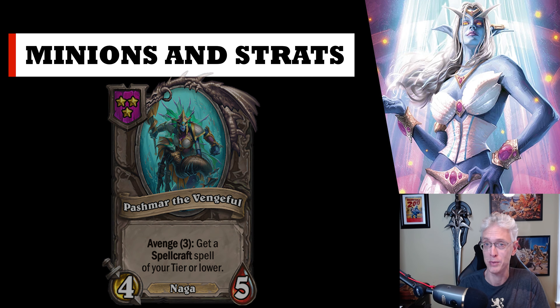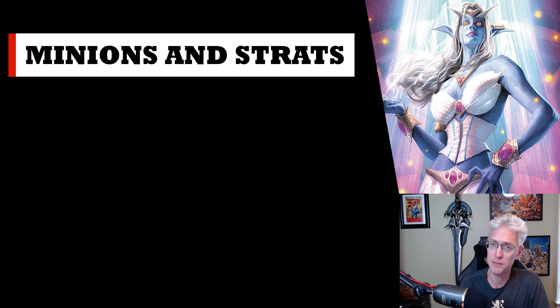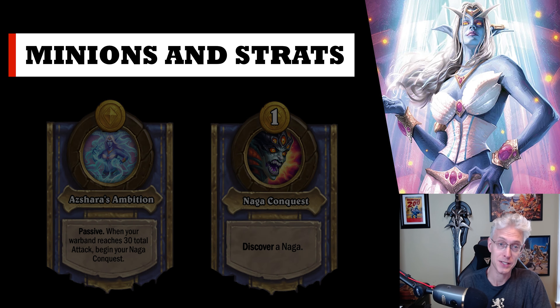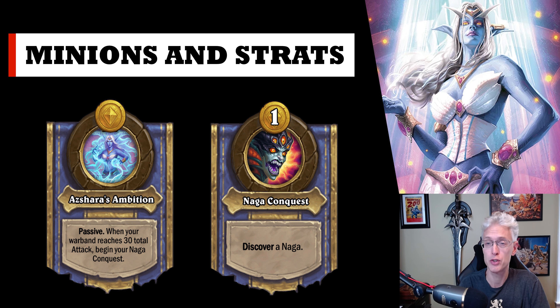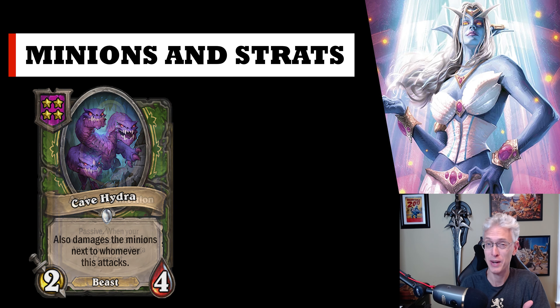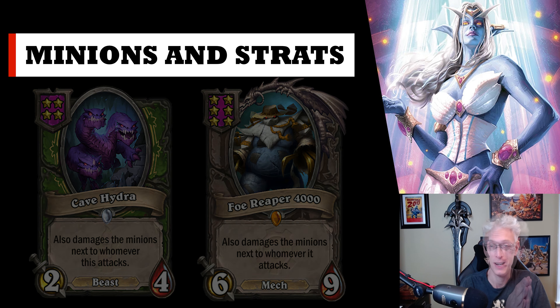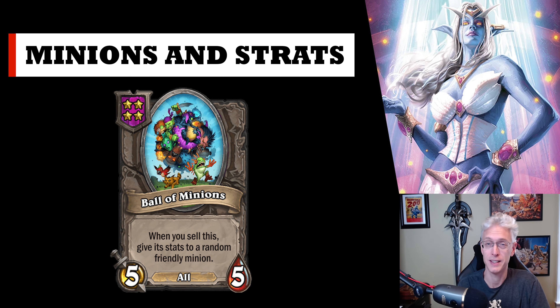Typically in the later game you're switching to a full Naga comp, but keep your mind open to other options. If you triple into something really good — a perfect build of another family — you should take it. Early mama bear, can't find anything else — you'd be crazy not to pick up beasts. A couple neutral minions to always consider if you're not too far into Naga: Cave Hydra and Foe Reaper. You can give them wind fury, extra attack, or health, and having them up front with divine shield smashing through your opponent's board always works. If Murlocs are in, grab a ball of minions, poison it, throw divine shield on it every turn. There are a lot of ways to make it work — you don't have to just play Naga.